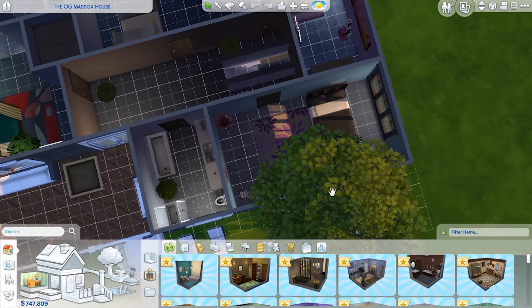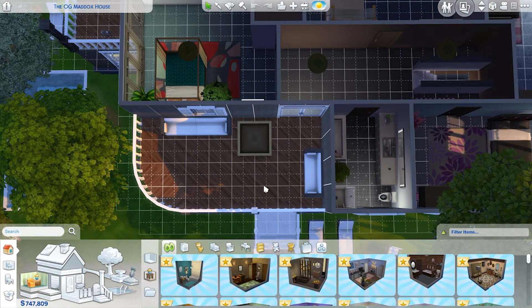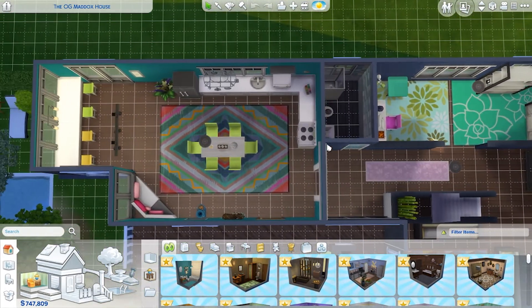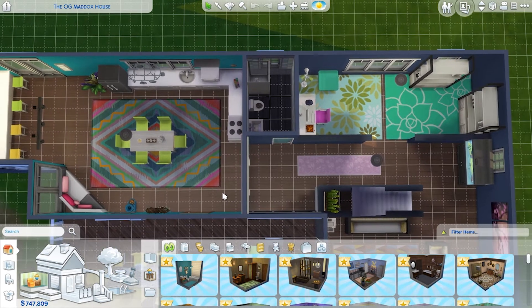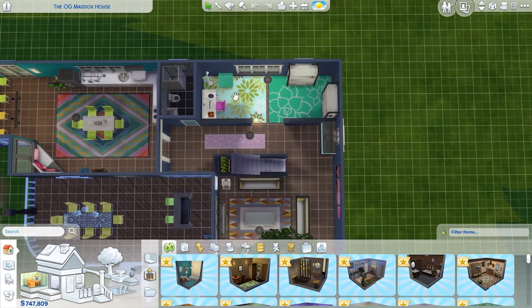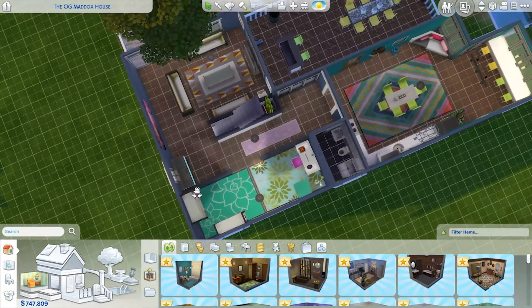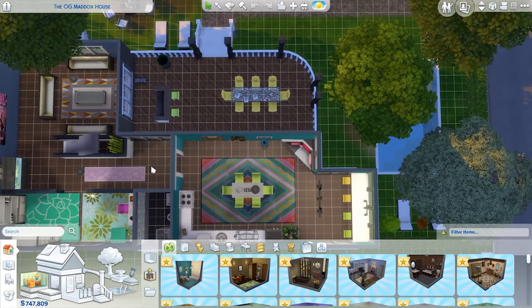Some rooms are bare because no one was living there at the time. There's a master bedroom with master bath and closet, a hallway that used to have more stuff, another bathroom, and three bedrooms — there was a fourth, but that area became a porch. The dining and kitchen are downstairs. There are some color inconsistencies in the build. The hallway has a study area, and the living area changed a lot as people grew up.